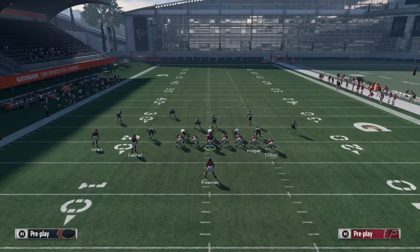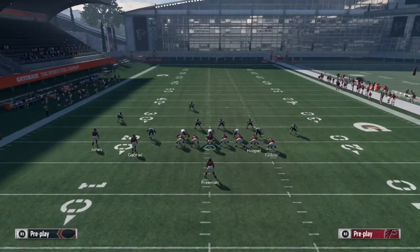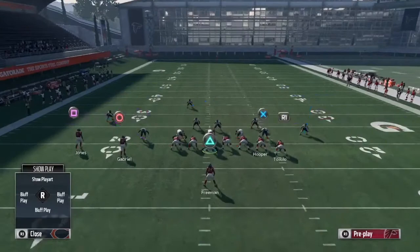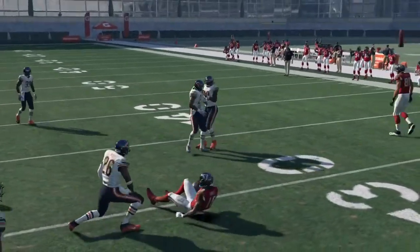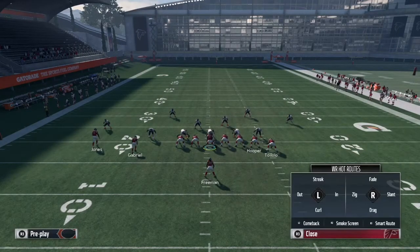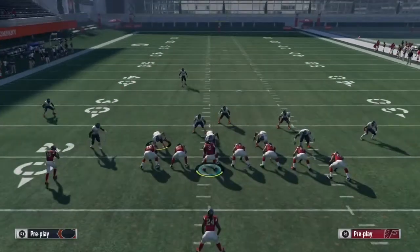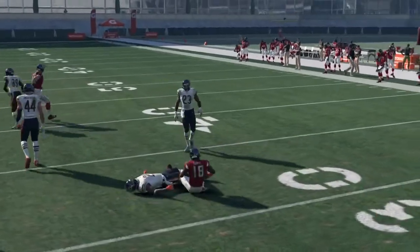Now I'm going to show you how to beat Cover 3. It's hard to beat Cover 3 for a touchdown — you'll get about 10 yards for a first down. Put X on the curl, Circle on the slant, and put R1 on a zig. Smart route that post route because you never know what coverage it is. Snap the ball and hit the Circle route — possession catch — and get what you can. If you keep doing that, your opponent will switch coverage, and then you just bomb it deep every time. Your opponent's gonna have nothing to do besides switch coverage, and you just keep getting 10 yards possession every time.